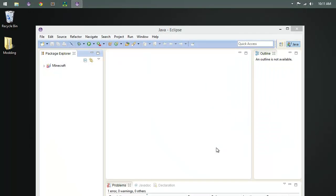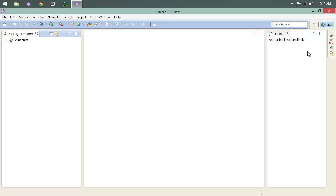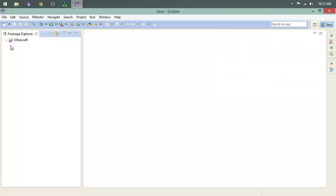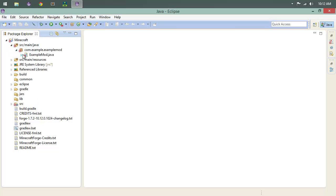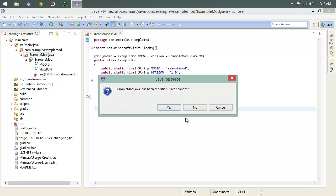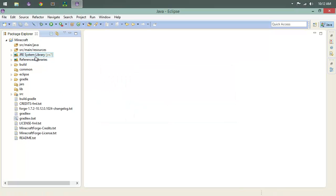All those files we downloaded are now available to us in Eclipse. I like mine a little cleaner, so I'll close some panels. Over in the package explorer you'll see Minecraft with a red X — that indicates an error. The reason is that they've included an example mod in here with a small prepackaged error. We're going to get rid of it since it's irrelevant — we'll walk through everything we need to get our own mod up and running.